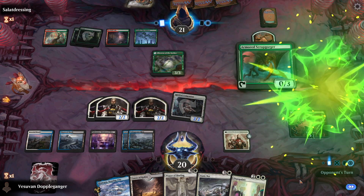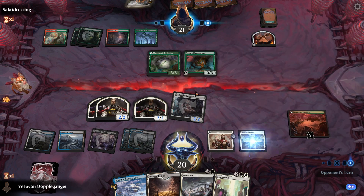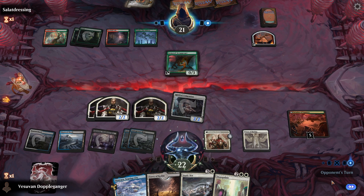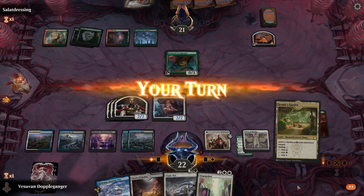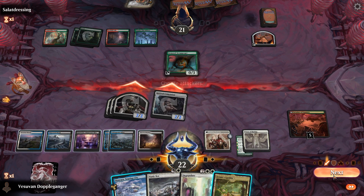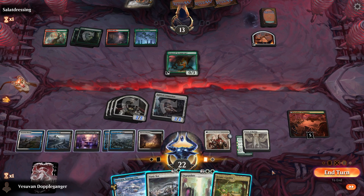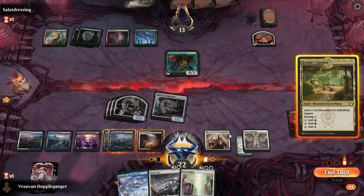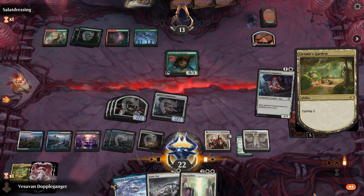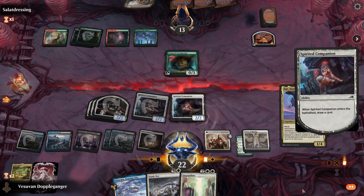Scrap Gourger — sure. We'll flash this in and take their Seeker. We'll play this land and go ahead and attack all, and we'll hold on to Jetmir's Garden. We can actually cycle this turn — let's go ahead and cycle and see if we can draw towards the desert. There we go.